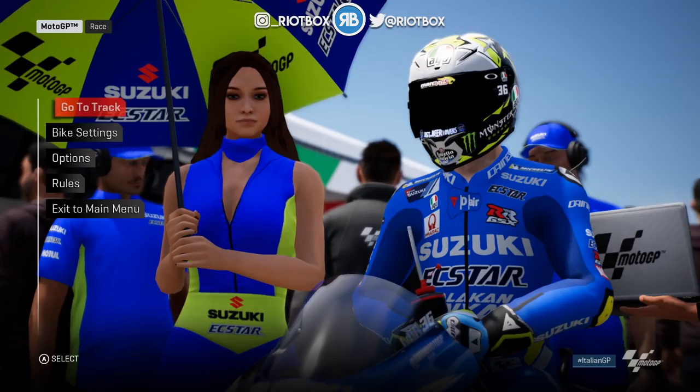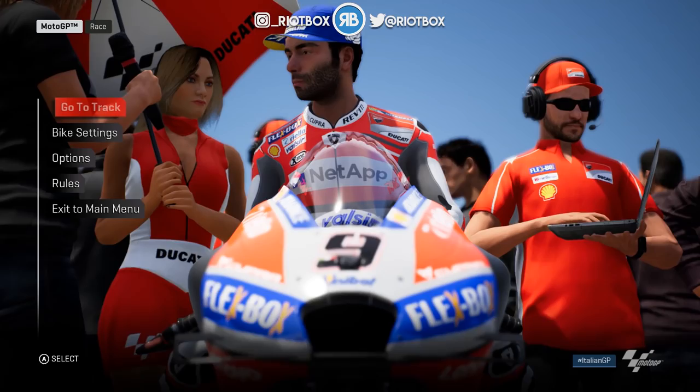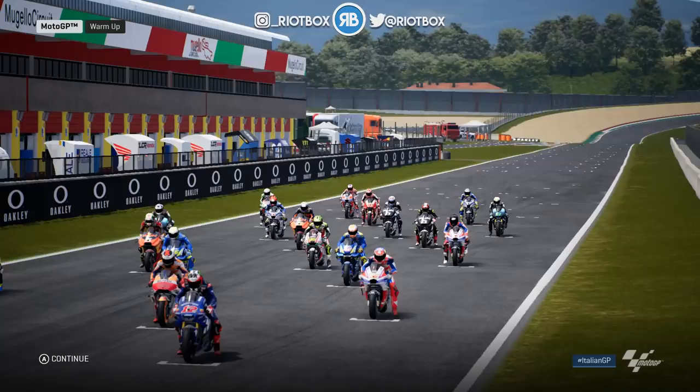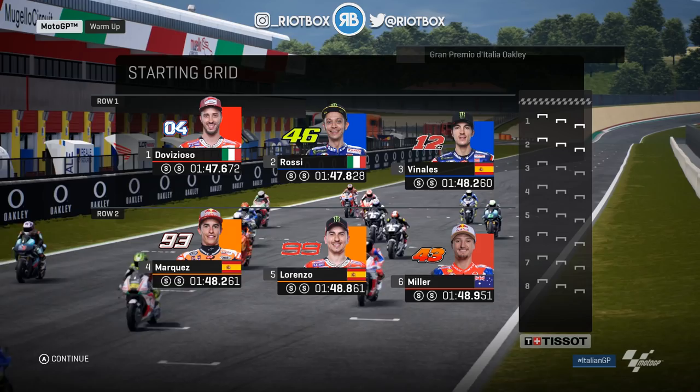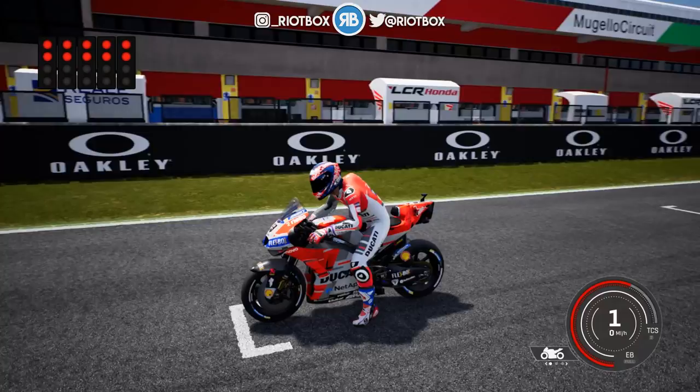We're going to go for a 25% race starting from the back of the grid and see what we can do. Here we go — we are on the grid, looking at the Suzuki there. Danilo Petrucci right on track now on the full factory Ducati. Our teammate Davi is on pole position followed by both Yamahas. Let's see what we can do from the back of the grid. Petrucci on the Ducati looking pretty sweet.